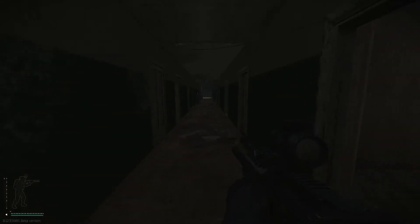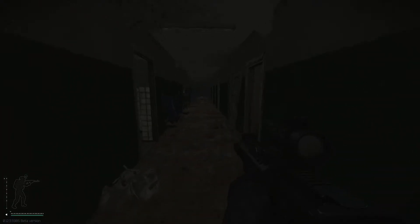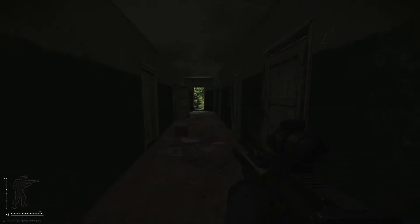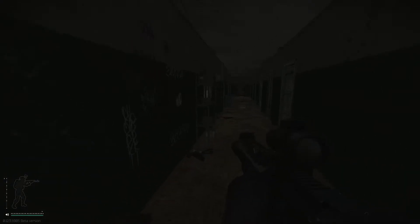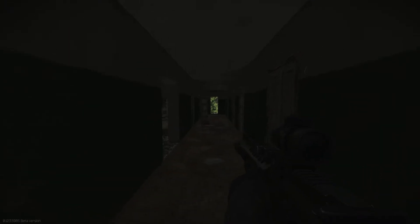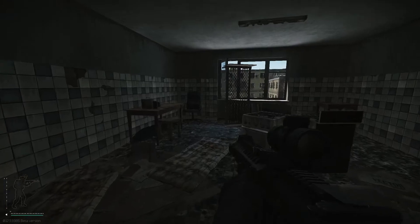I noticed streamers going really fast and then really slow. I thought they were using the mouse wheel — and you can slow your speed with the scroll wheel — but the real toggle is the walk key. Watch the bottom-left corner: my speed goes from very slow to fast. The default is Caps Lock, but I have it on a mouse button.